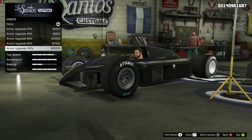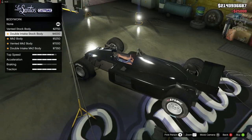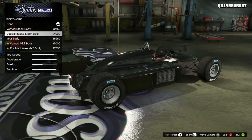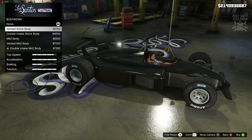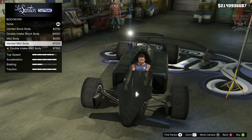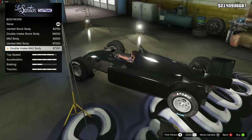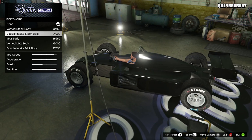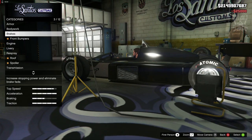With 100% body armor to start, we've got the bodywork. We can choose from vents - Mark 2, Mark 2 body. So that removes the vent on that side, and then the vented Mark 2 gives you the fin vents on one side, and then the double intake. That's pretty cool. I do like them big vents on the side and I think I'm gonna go with the double intake stock body.